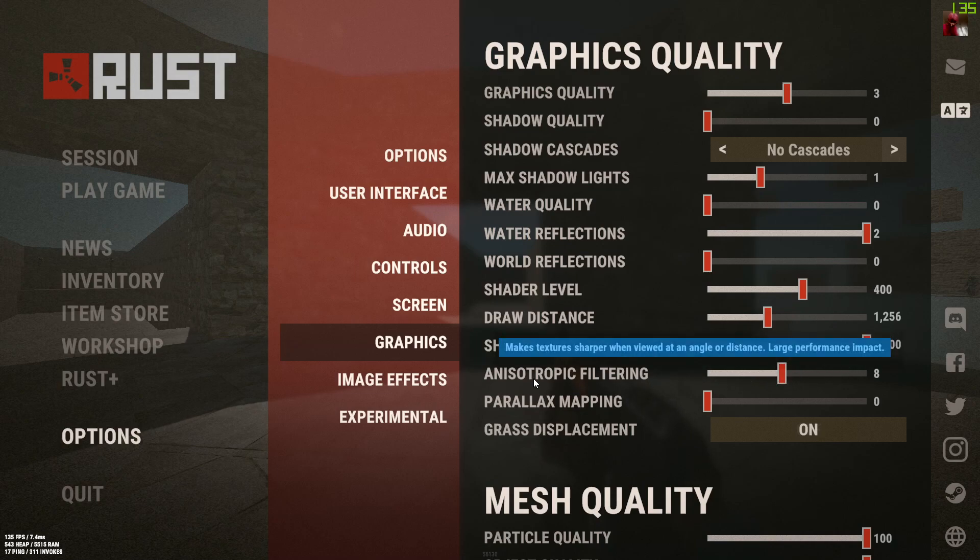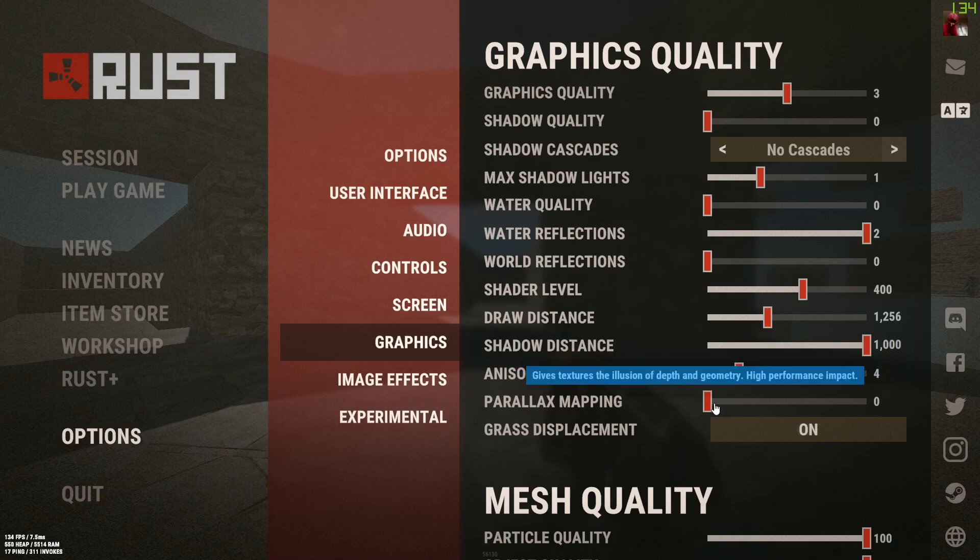Anisotropic filtering sharpens textures viewed at an angle but has a large performance impact, so you're probably going to want to have it off because it says high performance impact.